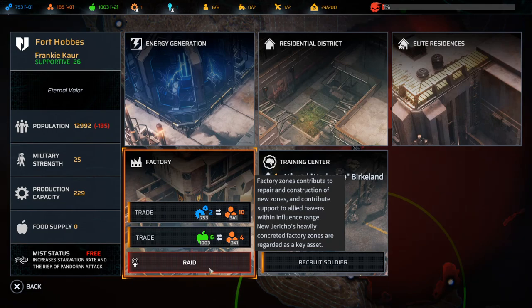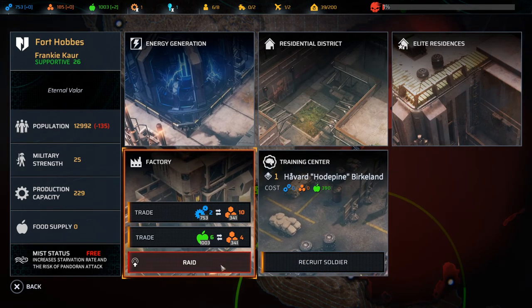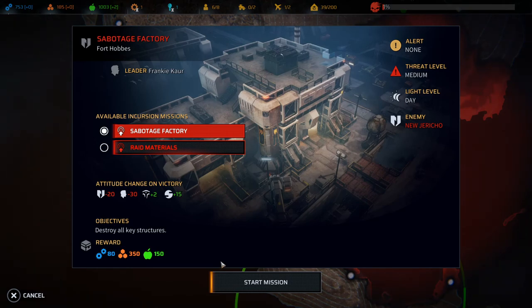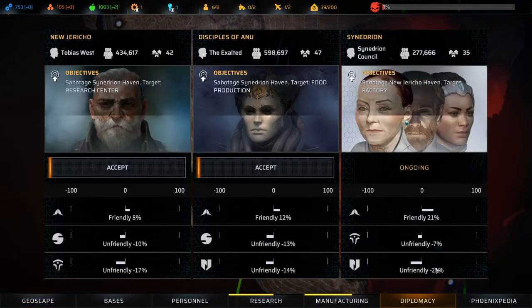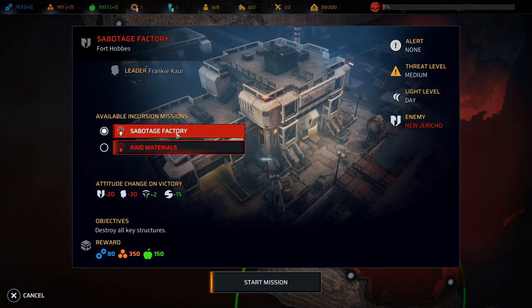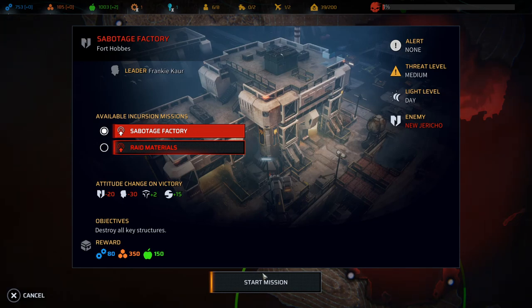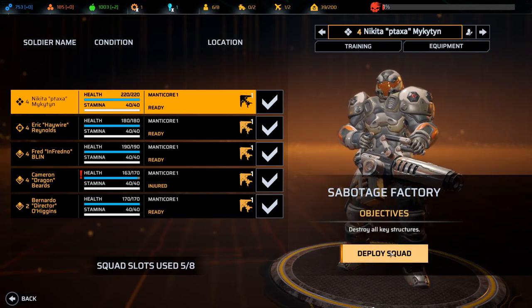Factory zones contribute to repair and construction of new zones, and contribute support to allied havens within influence range. New Jericho's heavily concreted factory zones are regarded as key assets. I don't think the guy will want to join me after this. We can sabotage the factory — wait, what am I supposed to do? Do I need to raid it or sabotage it? We need to sabotage it. Why not just take it? I'm supposed to sabotage it and this gives me an attitude change on victory. Taking their factory is a little bit more difficult than just sabotaging it, which just makes no sense.